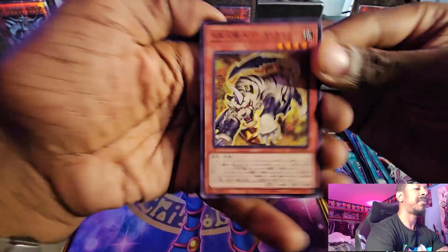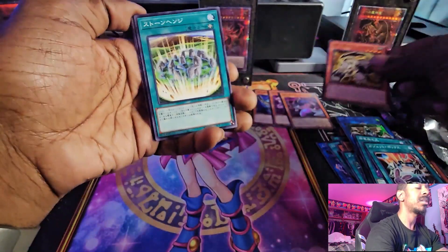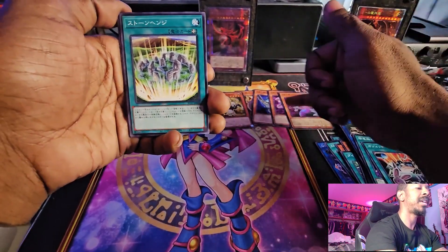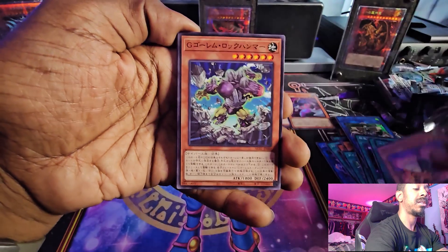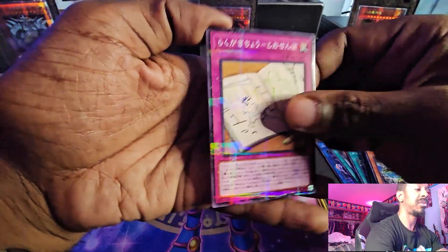Opening this pack, we have Topaz Tiger. We'll go ahead and add that to the list over here. So we have five of the seven Crystal Beasts. Stonehenge. Another one is Cicadas. Can't remember what that card was. And this is the Doodle Beast Trap.